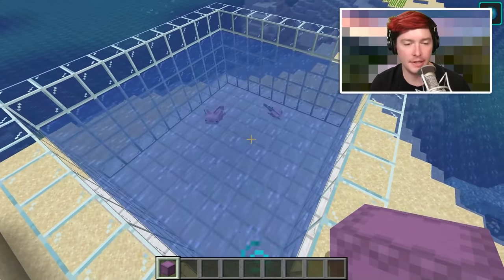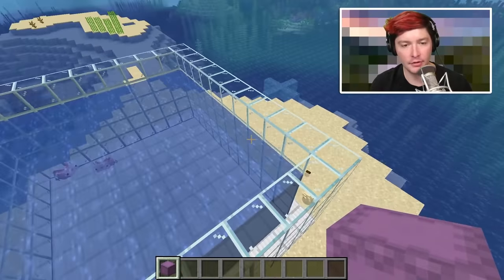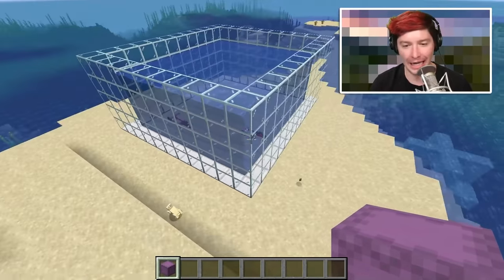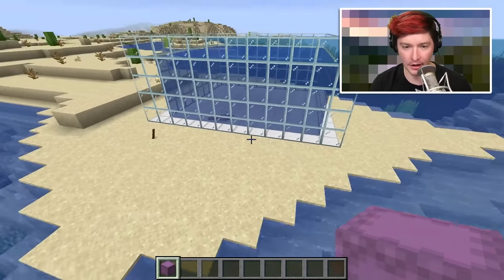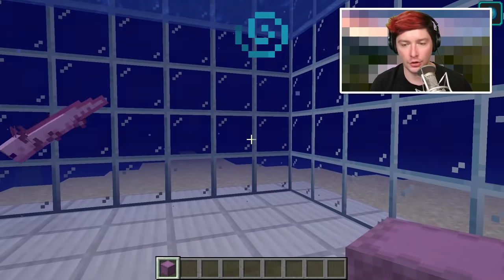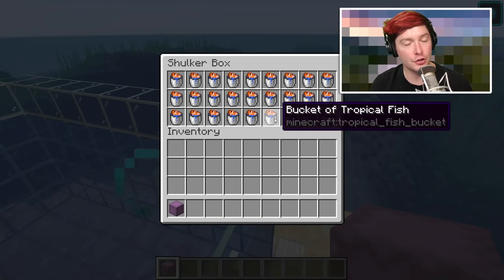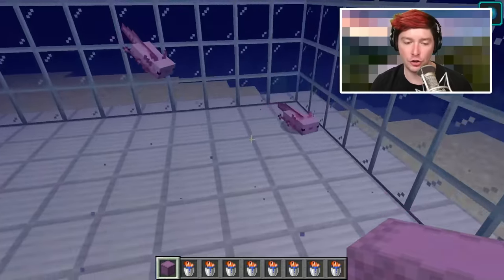Next, build a reservoir near all of this just to keep a ton of axolotl. It doesn't need to be a specific size, just needs to have a lip around the edge so they don't escape — a one-block-tall wall will do it. Set a ladder in there for yourself if you want to get out. I would also suggest putting this near your conduit so you can breathe while inside the water.